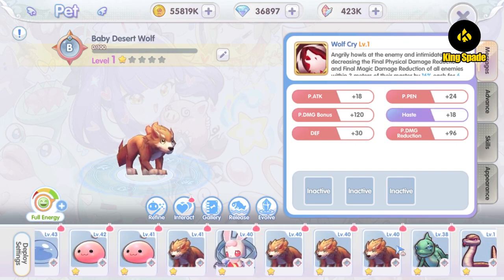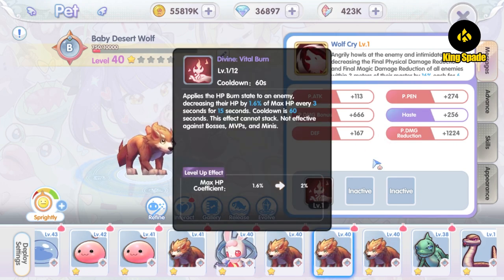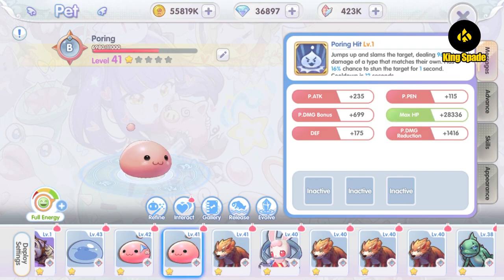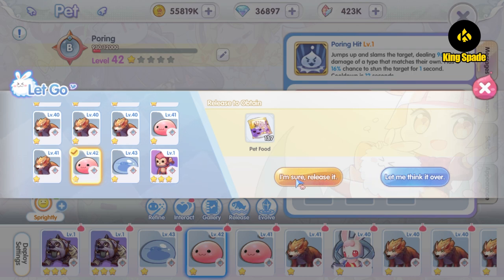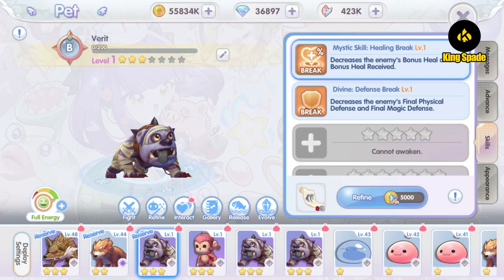In the old system, I used multiple Desert Wolf paths in rotation — when one path's stamina was exhausted, I'd switch to the next. I tried to get good path skills on all of them. With the current path system, releasing these old paths gives me path food and path skill scrolls. I'm going to use those path skill scrolls to roll for the two skills I mentioned.